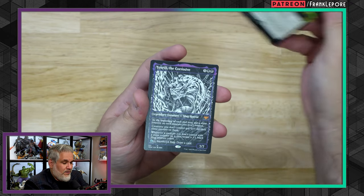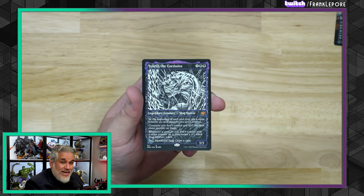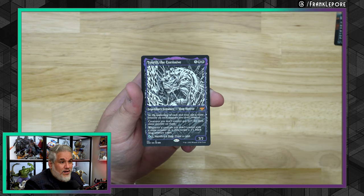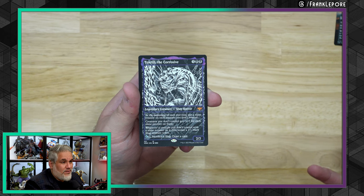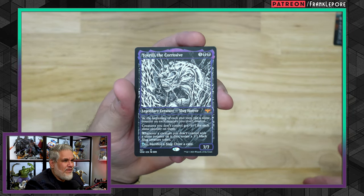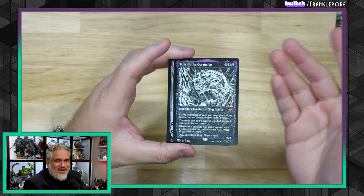Leyline Binding is also for the Live the Dream cube. And finally Toxrill the Corrosive — this card is shockingly expensive, but then again, Commander exists. It's a seven-mana seven-seven. At the beginning of each end step — not just yours — put a slime counter on each creature you don't control. Creatures you don't control get minus-one-minus-one for each slime counter. So one cycle in a four-player Commander game and they all get minus-four-minus-four. Whenever a creature you don't control with a slime counter dies, create a 1/1 black slug token. You can sacrifice a slug to draw a card. It costs seven, so that's the trade-off.